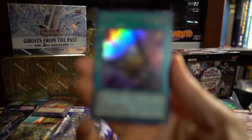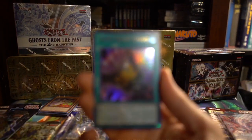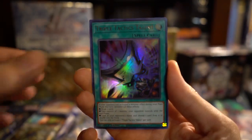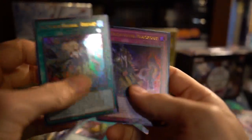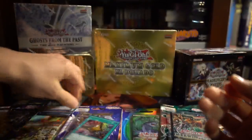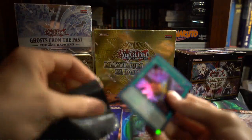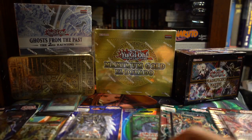First card of the pack — we got Triple Tactics Talent. It's fantastic, I'm gonna have to sleeve that up. Sky Striker, Sword Soul, Taya, and a Dark Soul Token. So first sleeve-it-up card of the opening — we got Triple Tactics Talent. Nice. I guess we'll go with the most recent blister then.